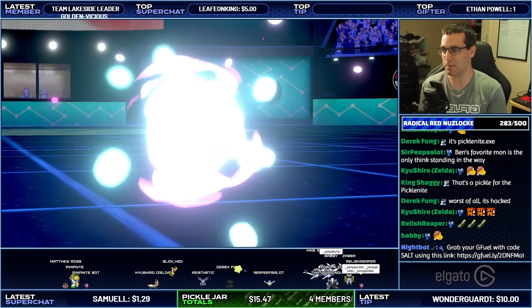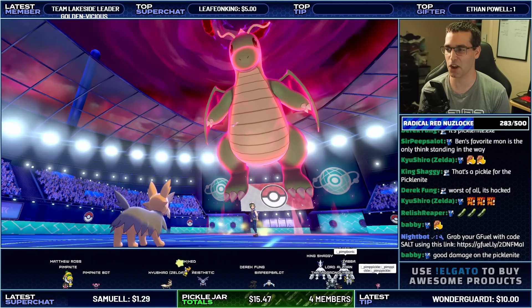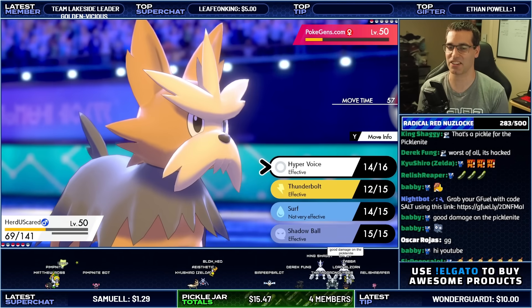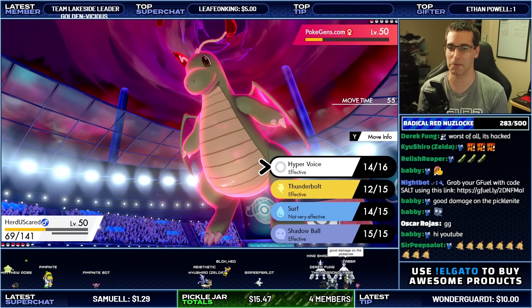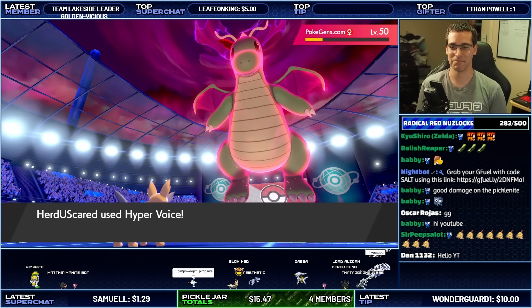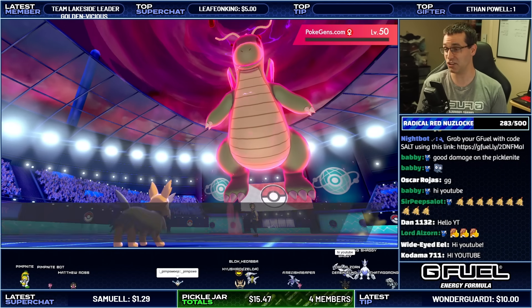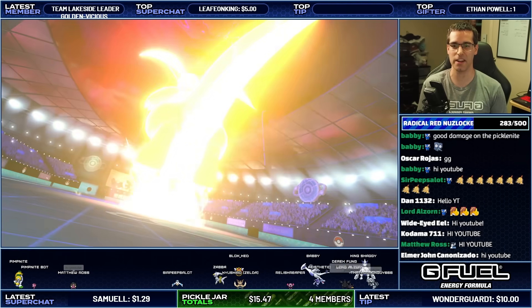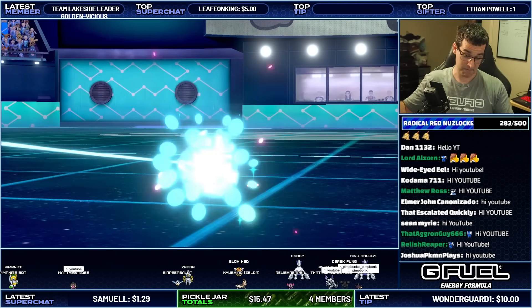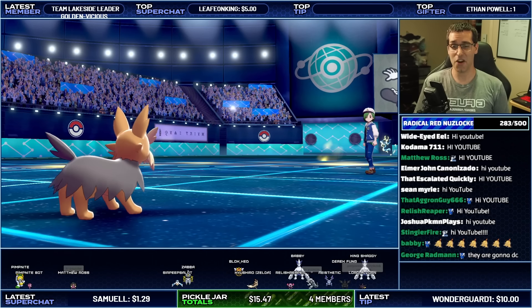We did it! We got the Herdier Sweep. Dragonite will go down to the next attacking move. Let's go for the final blow. We're going to go for Hyper Voice because I don't want to go for a disrespect Thunderbolt. Let's scream at this pickle. And that is a GG right there. That is the Herdier Sweep. The opponent played the whole game out as well — so there we go.